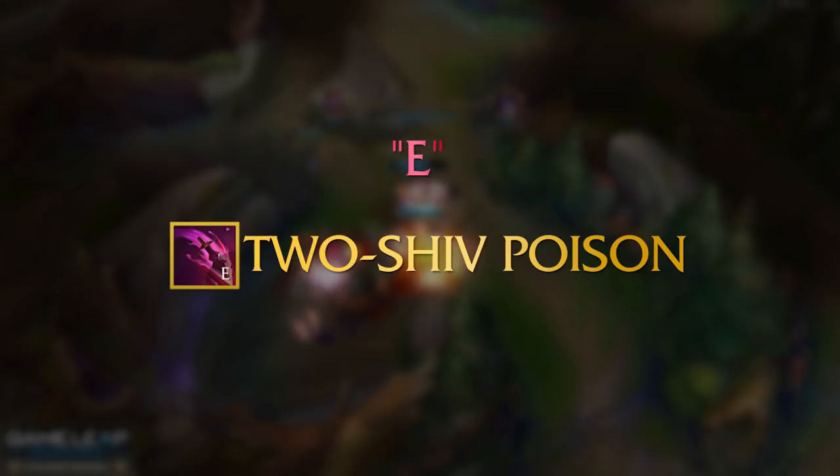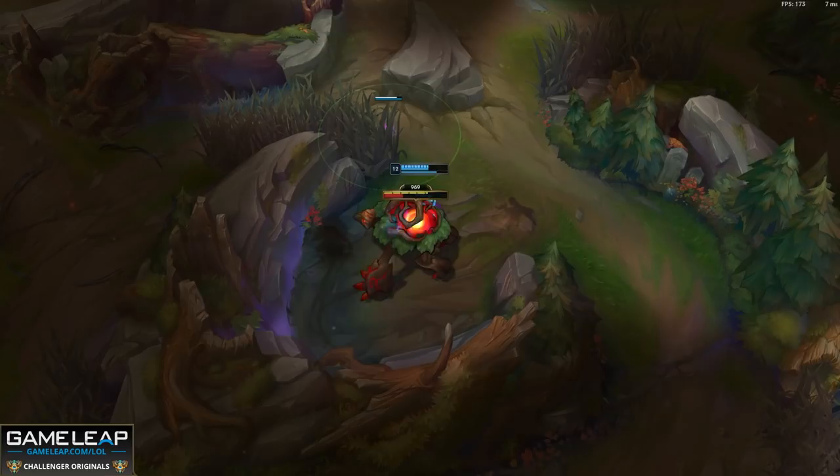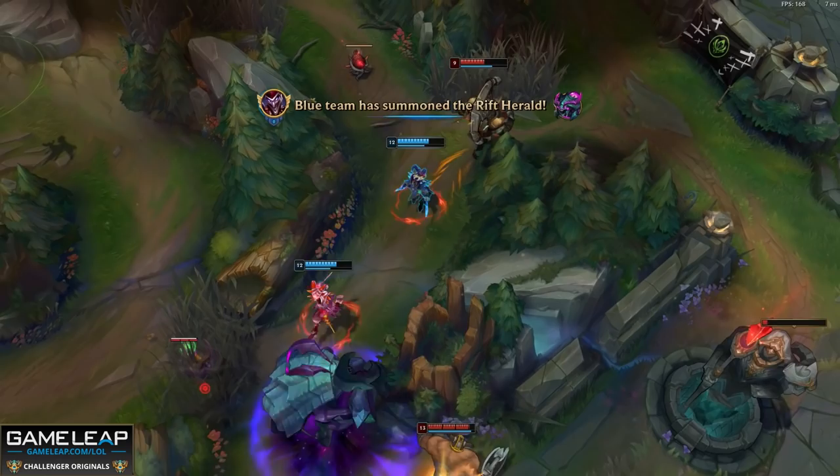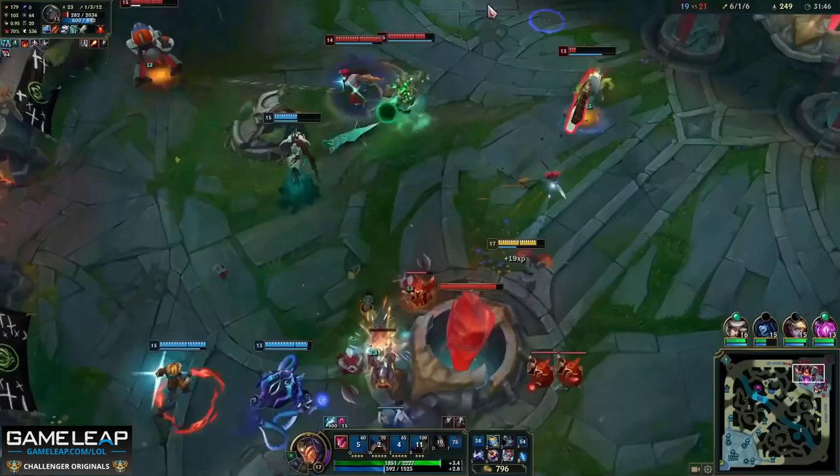Moving on to your E, your Two-Shiv Poison — this is the big damage dealer in your kit. It's an execute: the lower the enemy champion's HP, the more damage your E does. It also acts as a gap closer because it slows. So if an enemy champion is escaping at low HP, you can E them and run after them. You can Q to get closer then E, which is very, very impactful.